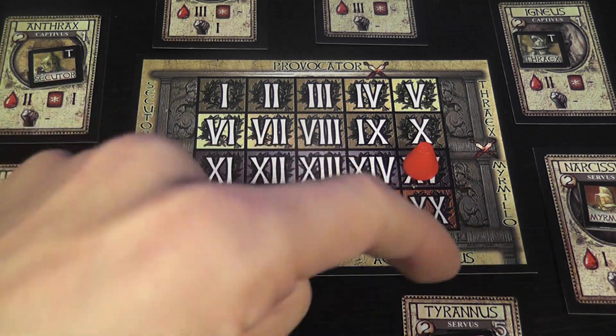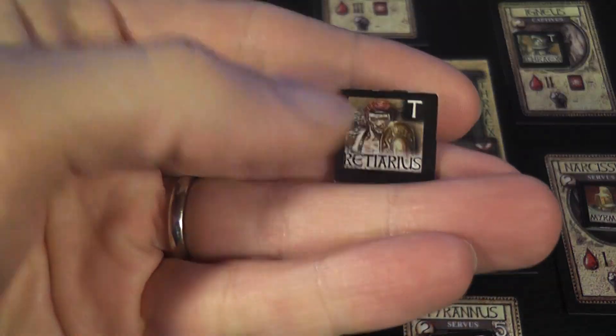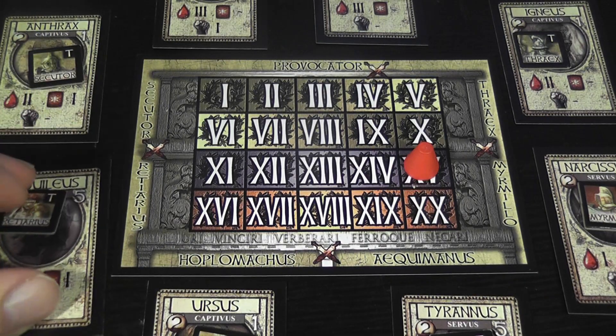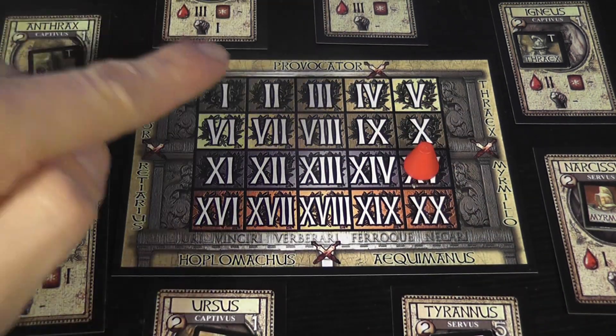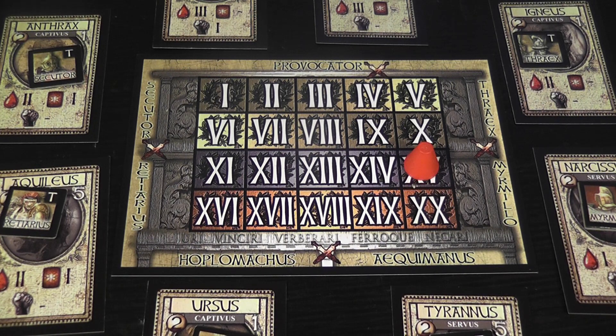The areas around the scoring board indicate the specific style in which each gladiator specializes. When you acquire a new gladiator, you choose the style, place the gladiator in that area, and give the gladiator a marker as a reminder of their style. That marker also indicates the level of experience — all gladiators start at the T level (trainee), and can level up by winning in the arena. Choosing fighting styles is very important because gladiators can only fight in strict pairings: the Secutor fights only the Retiarius, the Oplomachus only the Equiminus, the Mermellus only the Trikes, and the Provocator only another Provocator. Having a large, diverse group of gladiators is essential to respond to more calls.